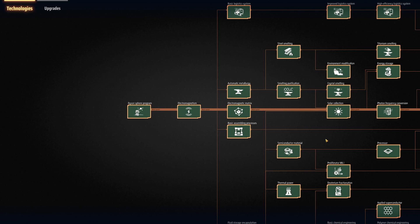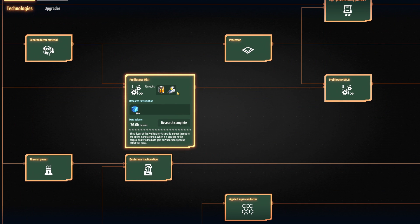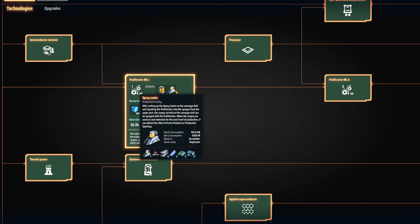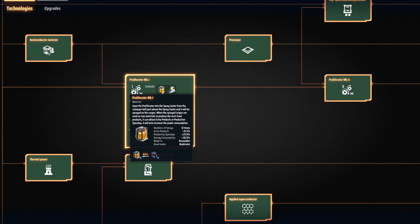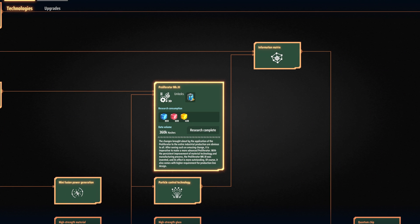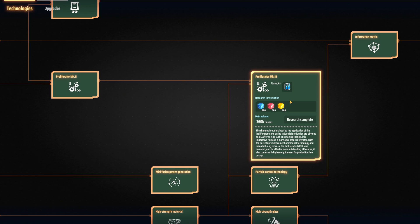First off, we're going to start in the tech tree. Very early on — just blue science — we access and unlock the Proliferator Mark 1, also called accelerant, spray coater paint, whatever you want to call it, along with the spray coater building itself. The Mark 1, Mark 2, and Mark 3 are what's really important, unlocked via blue, blue and red, and blue, red and yellow science. So they're things you can get fairly early in the game.